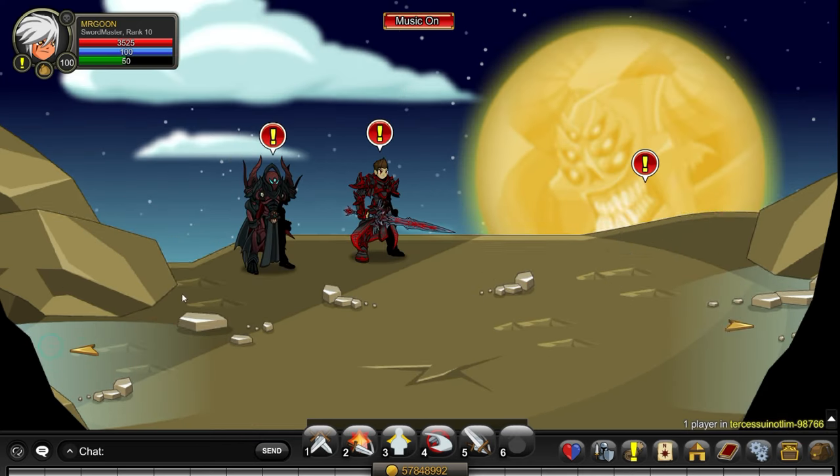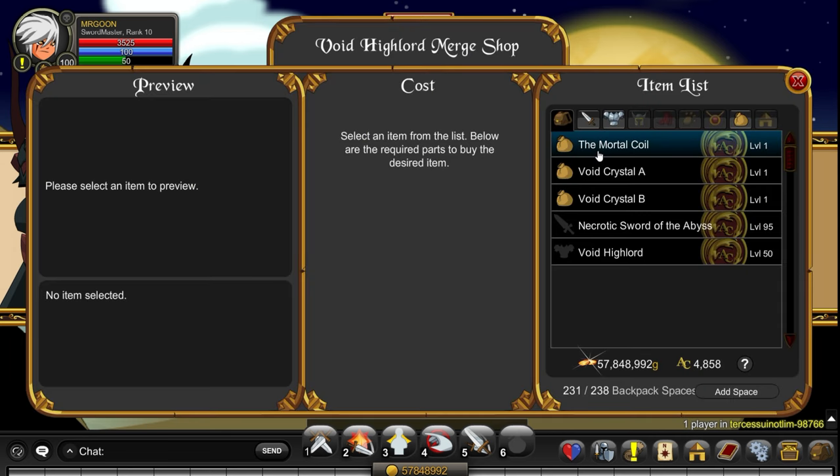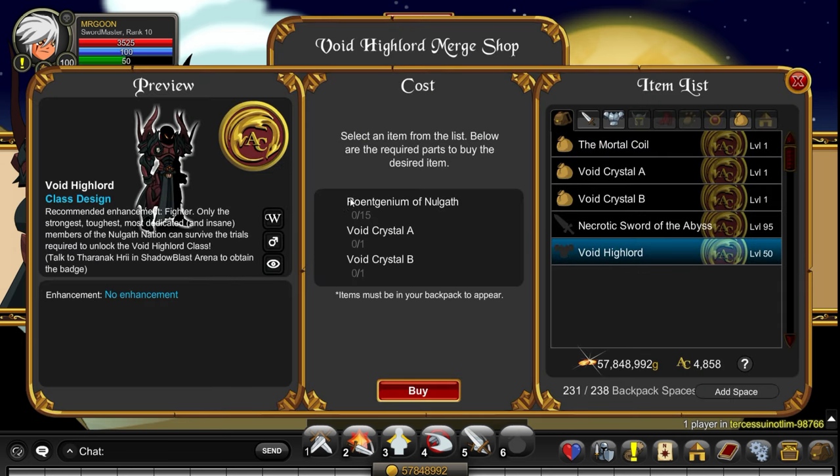The first thing you'll want to do is join Turk. Luckily you now have Swindle's head in the top right so you can head to him, walk all the way back and find the Void Highlord. You're going to need 15 Rowans, Void Crystal A and Void Crystal B.